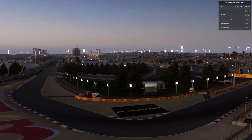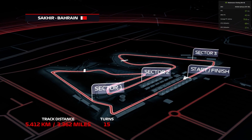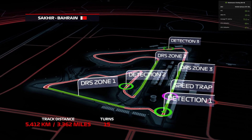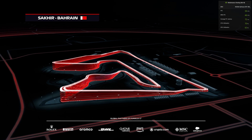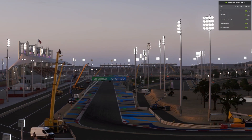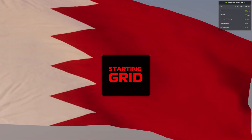Welcome along then to round one of this year's Formula One World Championship. We go racing today around the 3.36 miles of the magnificent Bahrain International Circuit, with 15 corners and two good passing opportunities into turns one and four. Keep an eye out for drivers locking the front left tyre into the tricky braking zone of turn 10. Let's run through the driver grid order for today's exciting race.